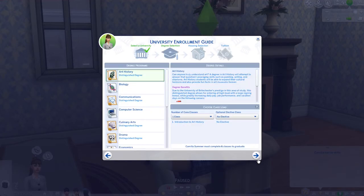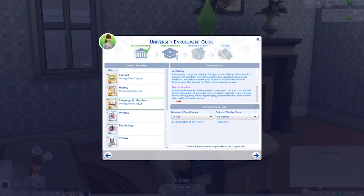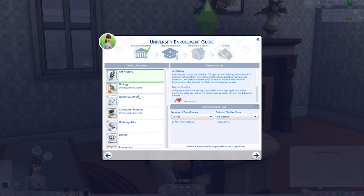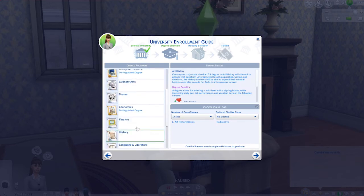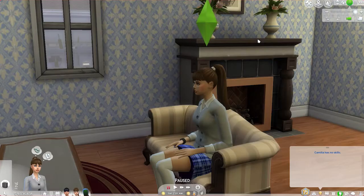Now I'm going to come in here and enroll in university, and as you can see we have all of the degrees available to us. And if we choose Foxberry instead, we have all the degrees available to us here as well. Boom, bam — that's it guys!